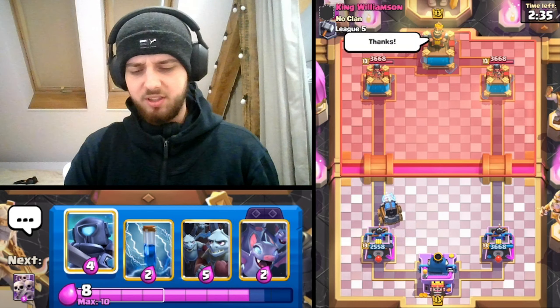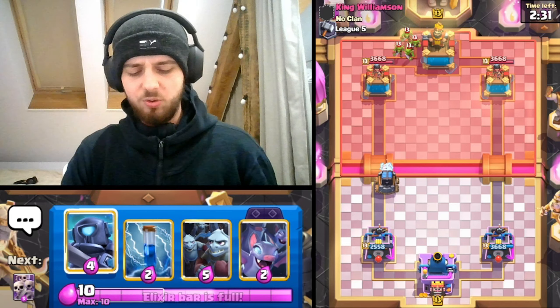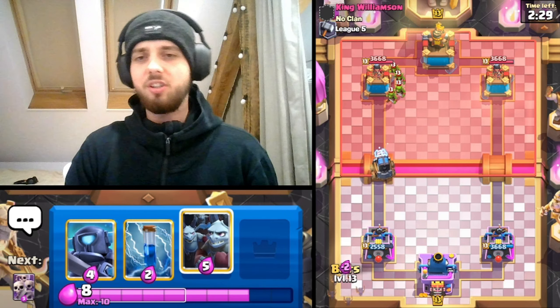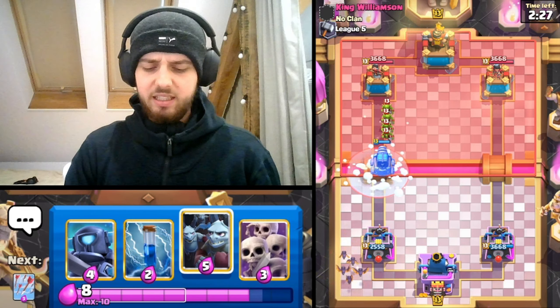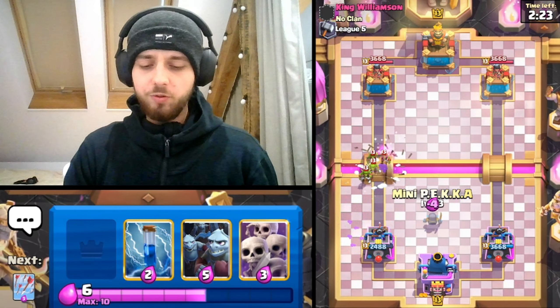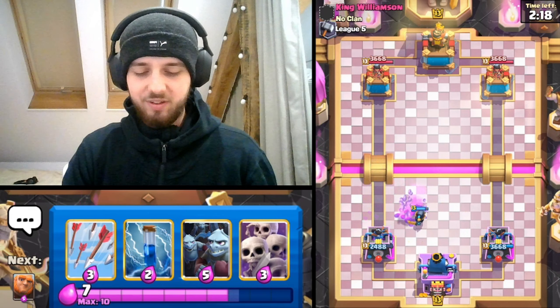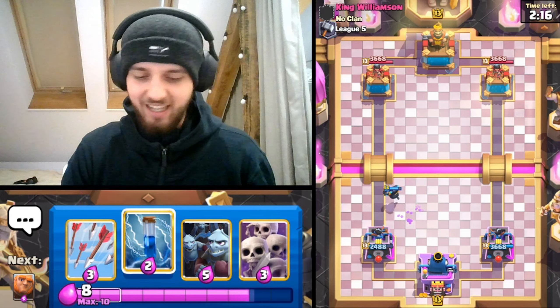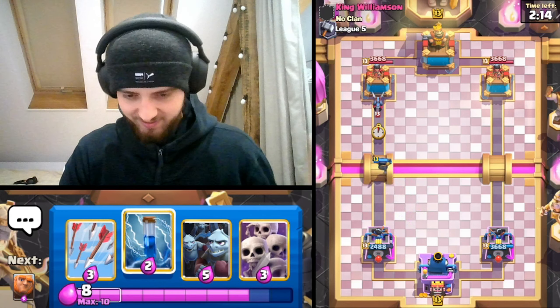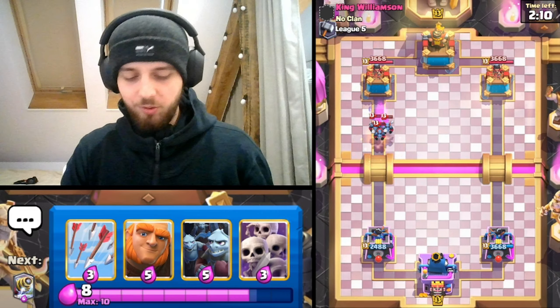I was trying to unlock the new King Tower chest. I don't know if you know about it, but basically it should contain the new Princess Tower — the Cannoneer. I wanted to unlock it so I could make a video about it. I unlocked two of those chests and used all my keys — the ones you use to unlock chests immediately. I never used them before; I used them today for the first time.